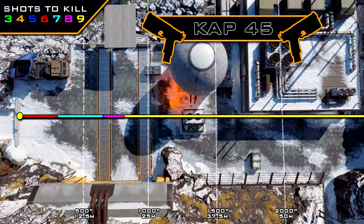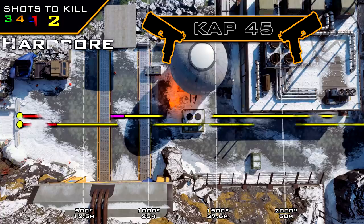Our six-shot kill range is quite short at just eight meters, so this gun is really designed for super close-range situations. The seven-shot kill range extends to roughly 15 meters, the eight-shot kill range is roughly 18 to 19 meters, and beyond that it's a nine-shot kill. It drops off to that nine-shot kill fairly early on, so you definitely want to be playing as close as possible.